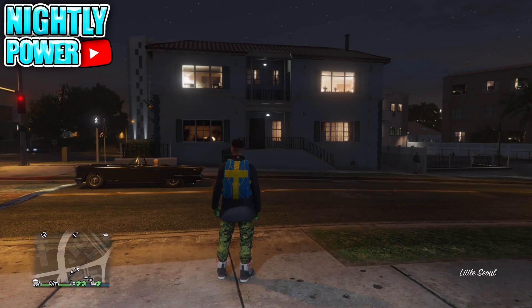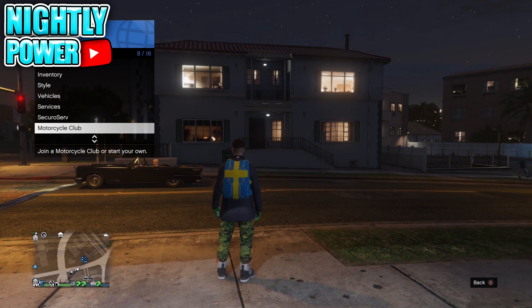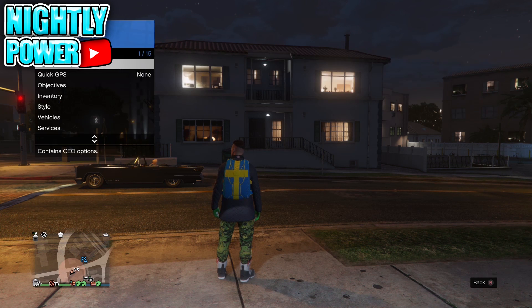When you get into story mode, start up an invite only session. When you spawn online, register yourself as a CEO. Go into your CEO Style and go one to the left and one to the right. If everything was done correctly, your character should be wearing the new duffel bag.